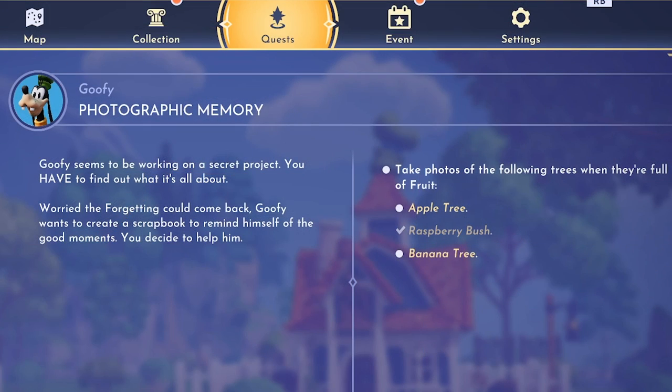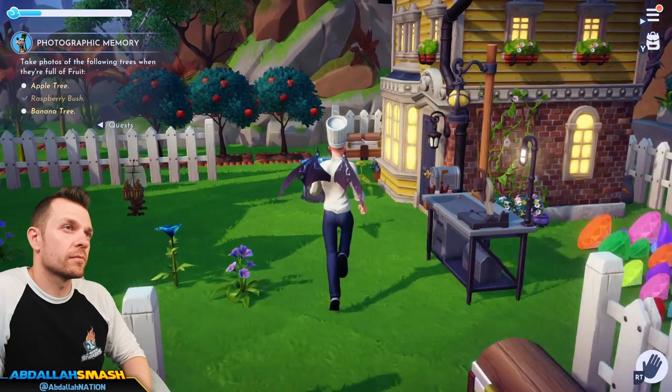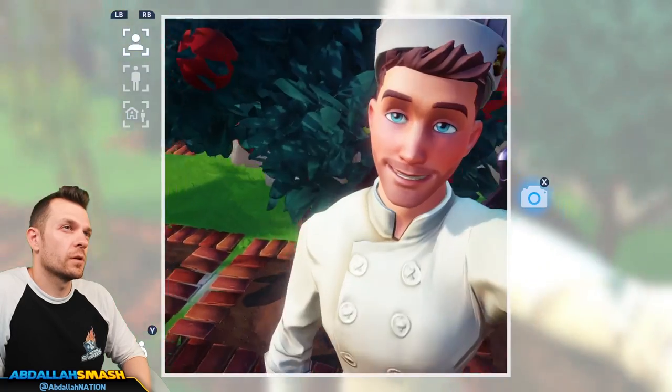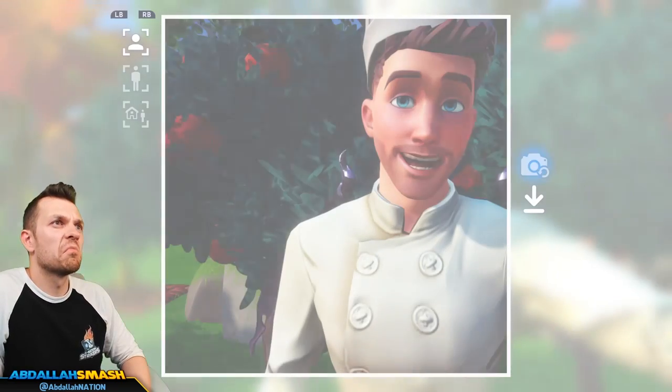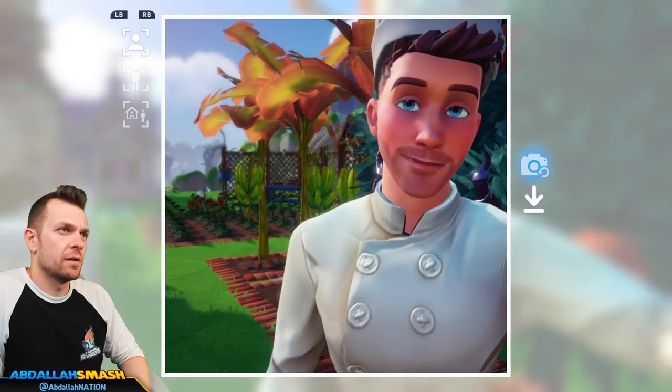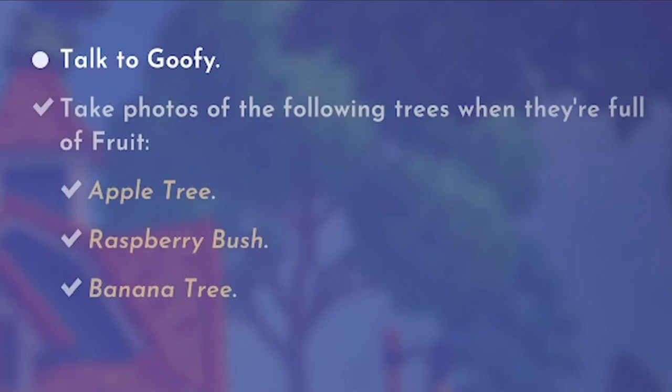Goofy's third quest is called Photographic Memory. Goofy wants you to help fill his scrapbook with pictures of various things in the valley, so talk to him to get the quest started. He'll have you snap pictures of all sorts of greenery around the valley — simply take out your camera, ensure the subject is in the frame, and snap the picture. If you have the quest tracked, you'll see the text gray out, meaning it worked. You'll be taking pictures of: an apple tree found within the plaza, a raspberry bush found within the plaza or the meadow, and a banana tree found on Dazzle Beach.